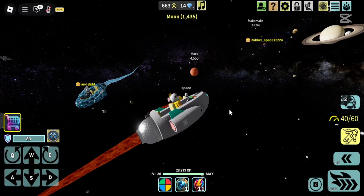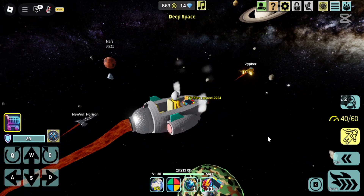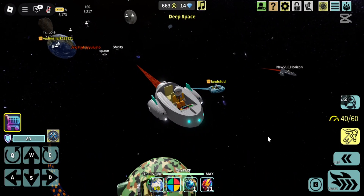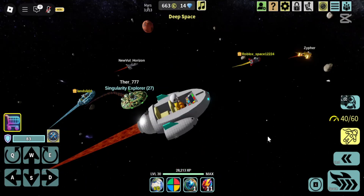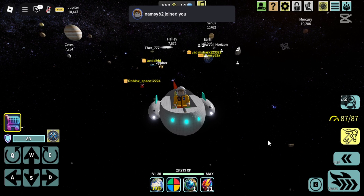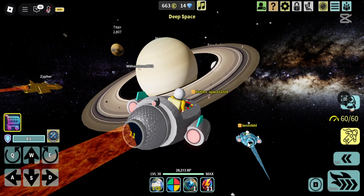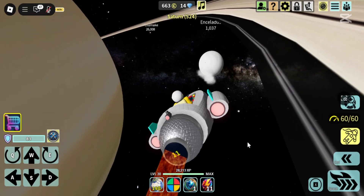Space is driving a corvette, I just love this ship. We are already approaching Saturn. See how cool this formation is in space. Now let's go past Saturn, straight to Enceladus.